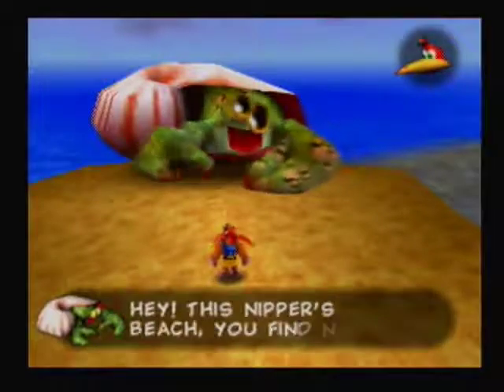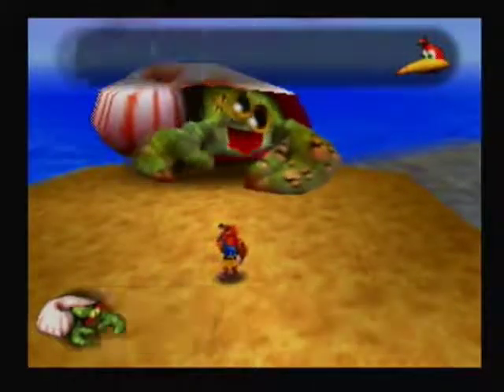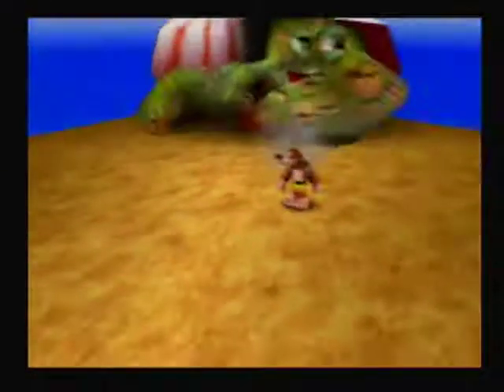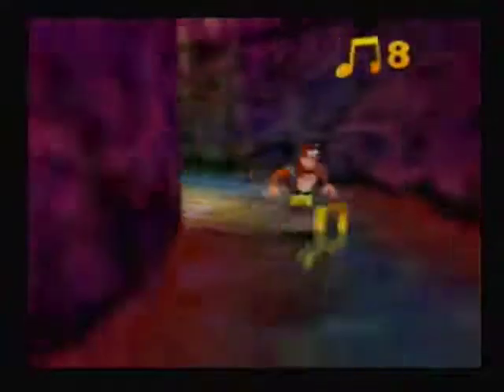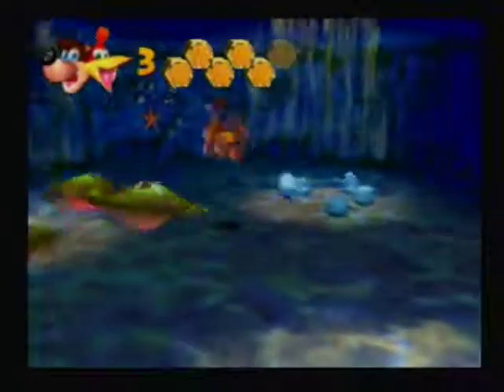This is Nipper. You wanna fight this guy. Basically, we're just gonna wait and then you jump on him and do the rat-a-tat rap. You do this three times and he collapses in his shell so we can go inside. I remember quite well that I used to never pick those notes because I didn't know how to beat Nipper. It was quite a mess for me.